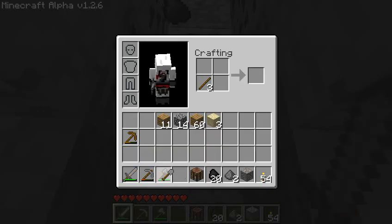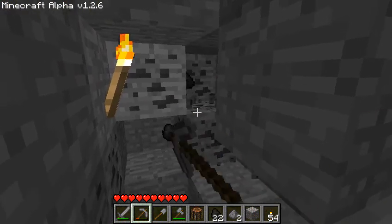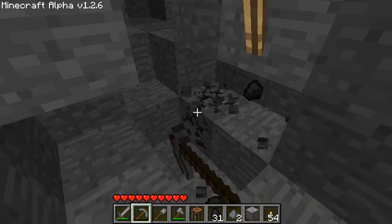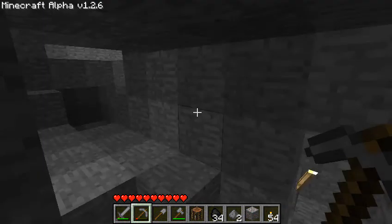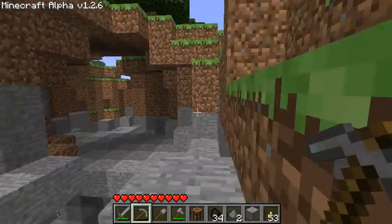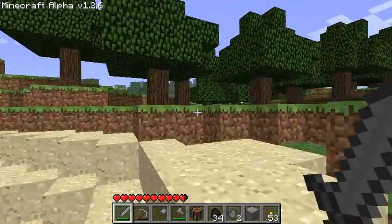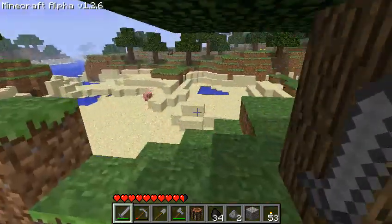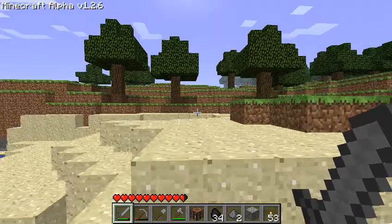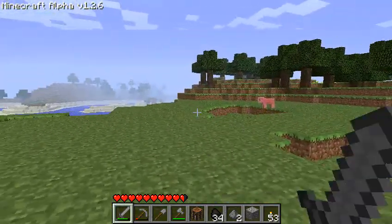It's probably getting fairly close to night time by now. Back at the surface, we need to go kill some animals, get some food and maybe some leather. We lost our first part of a heart in Alpha. Come here pig! It's so weird — they don't run from you, they just take it like men. It's gonna be strange when I eat something and it takes no time at all, I just right-click and boom, I've eaten.